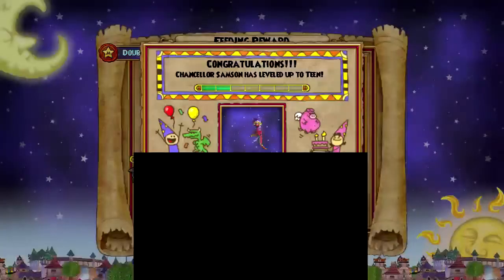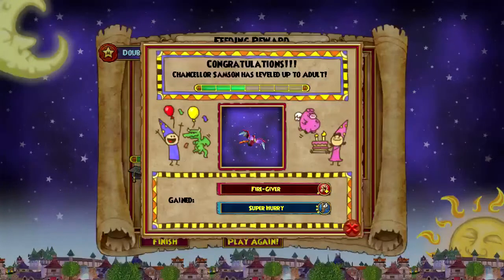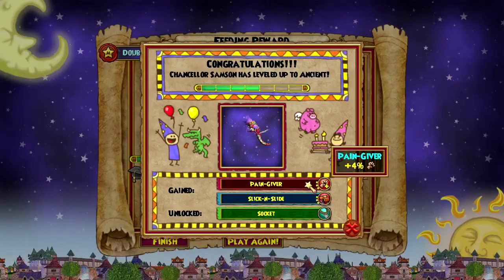Alright guys, so I got my resolve to my first trial of my pet and I got Spellproof — hooray! So yeah, this is awesome news. Now let's go ahead and train the rest of it and find out what we get. I just got Fire Giver — this is amazing, I love it so far. I might actually go all the way with it. Pain Giver — yay, I'll take it.